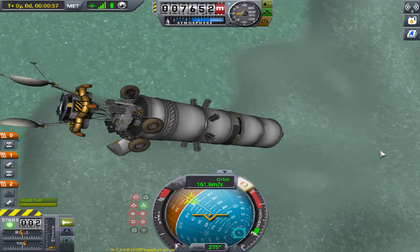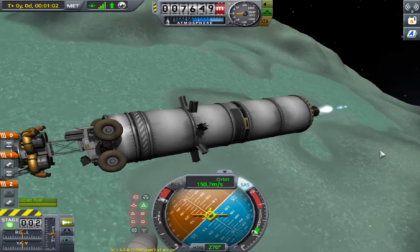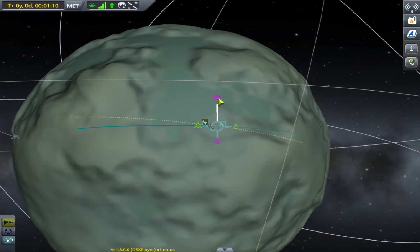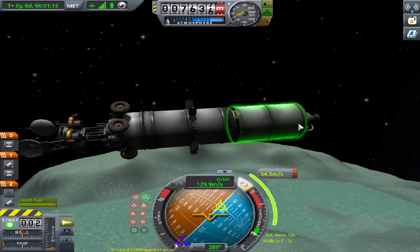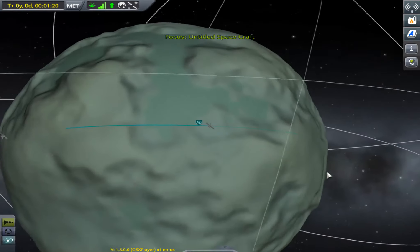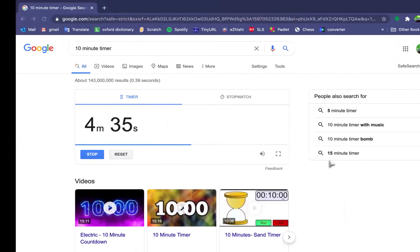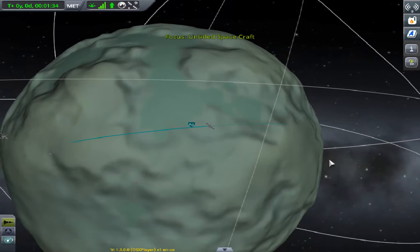You can use the remaining fuel in the second stage to do a retrograde burn. You can target an interesting spot if you like. Let's target an interesting spot right here and retrograde. You can use the remaining fuel — oh crap, never mind. Plans have changed.